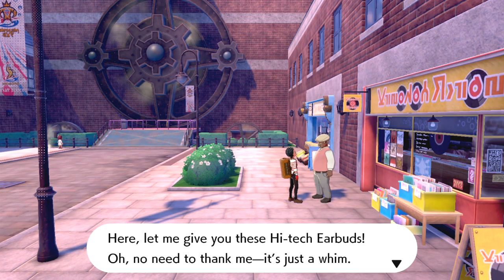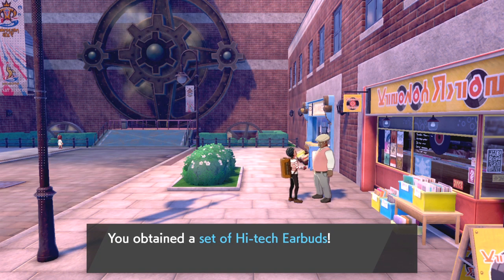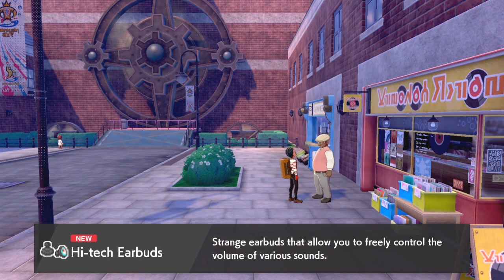First things first, you're going to have to make your way all the way to Motostoke City — I think I'm saying that right. It's the first big city you go to with the mechanical-looking theme and the big elevator in the middle. It's the one you're going to go to after you visit the Wild Area.